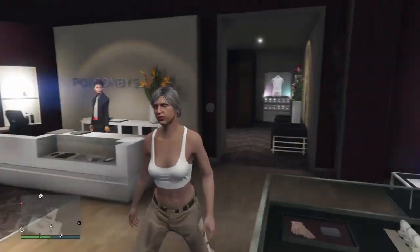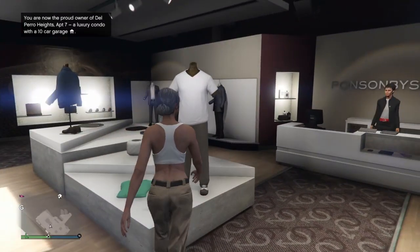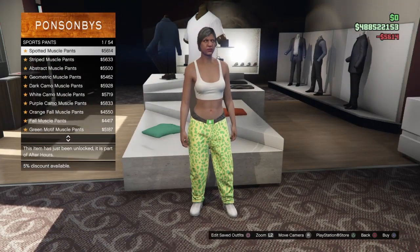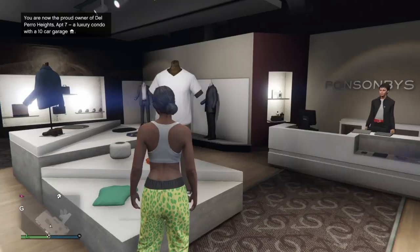Before we start the components, go over to the accessory section and go to earrings, because some standard outfits come with earrings just like mine — go ahead and take them off. For the first component outfit, go to the pants section and go to sports pants and equip the sport muscle pants, which should be the very first item.